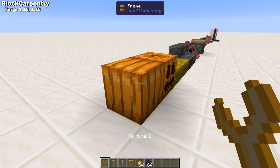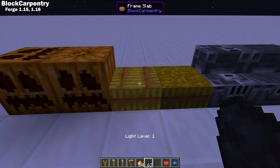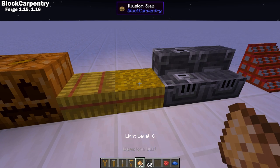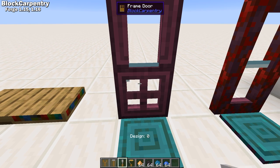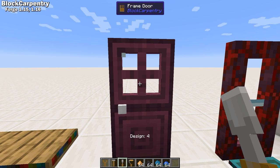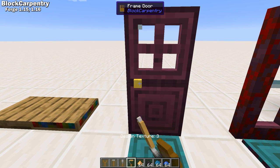You can use the Texture Wrench to cycle through all the different available sides. You can also right-click these blocks with glowstone dust, coal, and charcoal to turn them into light sources. Some blocks have multiple design options that you can cycle through with the chisel, and some of those design options include trim and other features that you can change with the paintbrush.